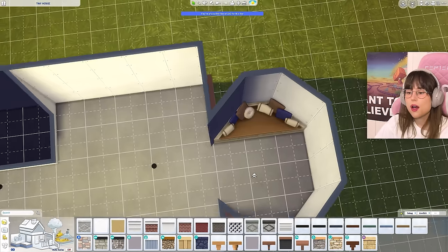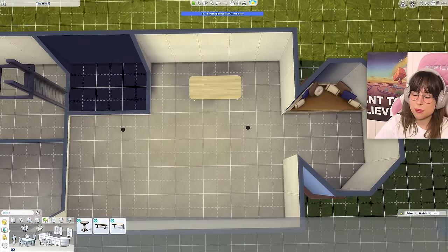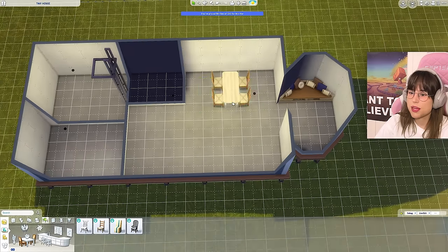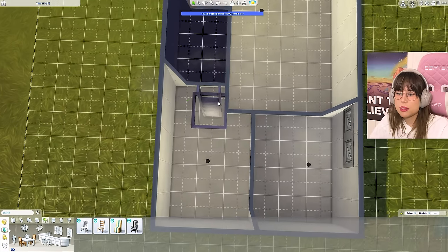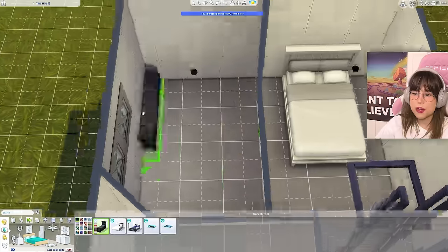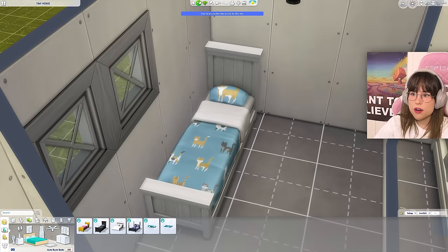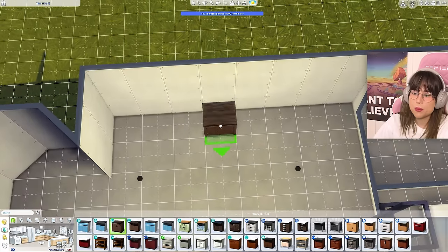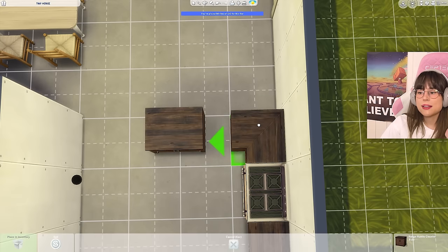We have a couch — and then we need some sort of dining table. I think the table can go around here, that's a good space. We can push the bathroom back a little bit, giving more space in the parents' bedroom for the ladder. We need a double bed — can I squeeze one in? Yes! Then this can be the kids' bedroom. That bed color is adorable — I've never seen that swatch before, I love it!